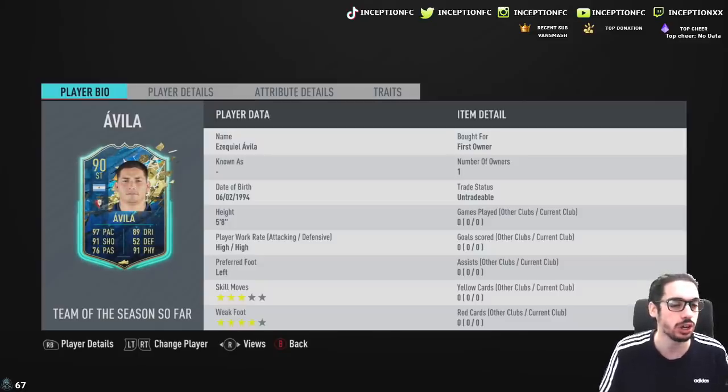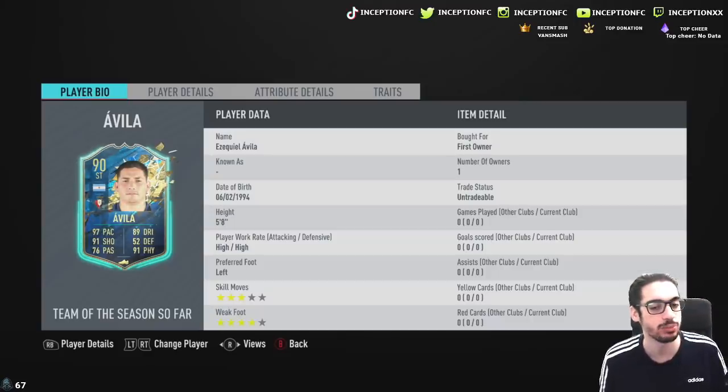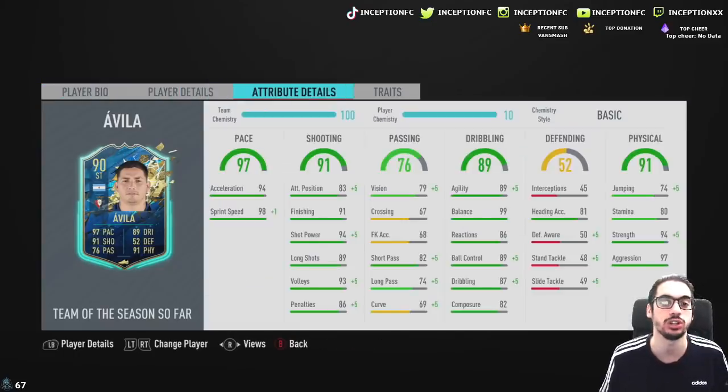We have the new Avilla card to review today. We're looking at a card that is 5'8 with high, high work rates, left-footed with 3-star skill moves and a 4-star weak foot. It's very important that he has the 4-star weak foot over the skill moves because I personally prefer that. Obviously with this card, he is 5'8 which is kind of small, but the high, high work rates and potentially good dribbling could be a beneficial thing with this card.